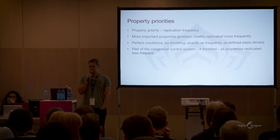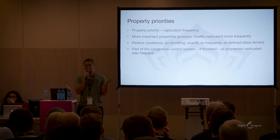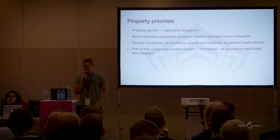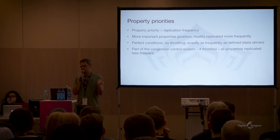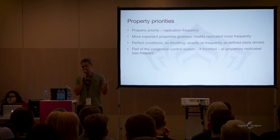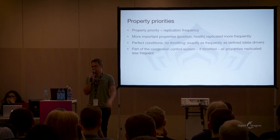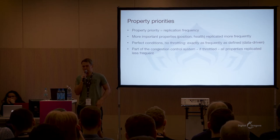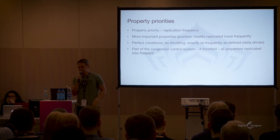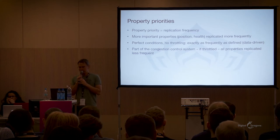Properties can have priorities. In our case they translate almost directly to replication frequency. There are a few distinct levels: high-priority properties like position and health, mid-priority properties, and low-priority properties that are mostly cosmetic. There's no point talking about exact numbers because it's all data-driven. But this only applies in perfect conditions — if you can actually afford to send it all at the source frequency. If you're throttled and you only have like half the available bandwidth, everything is scaled down: what used to be sent at 30 times per second would now only be sent at 15. We don't go lower than half because the assumption is we can only throttle you so much.